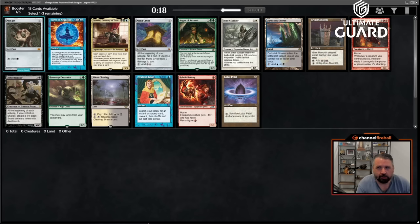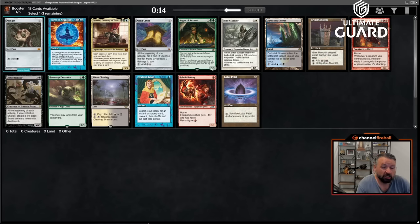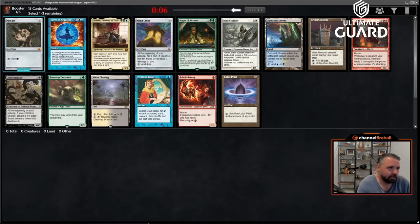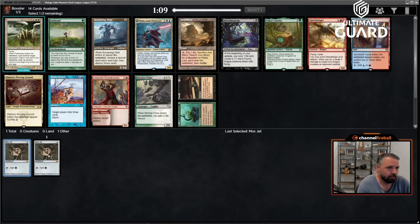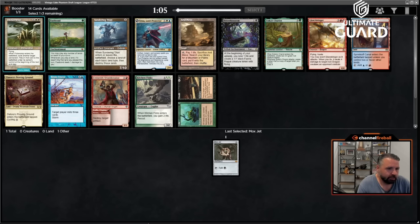The damage does matter a pretty good amount, and also if you end up being in black, the on-color Mox is going to be quite a bit better. You'd have to have a pretty specific deck already and open this in pack two to make that decision, so I'm just going to take the Mox.